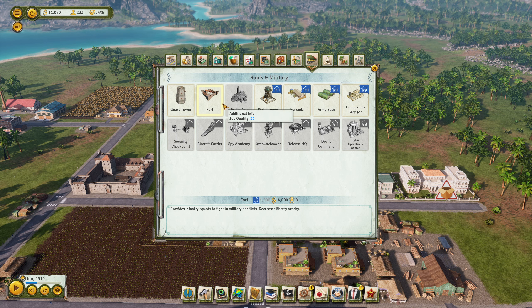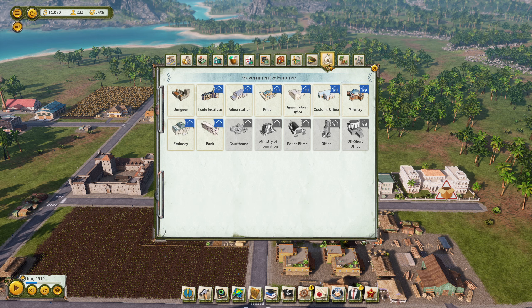Barracks is like forge, so I think I will exchange the fort with barracks. Army base provides a tank squad to fight in military conflicts - might be useful. Commando garrison - send commanders on raids to destabilize the Caribbean, fight guerrillas, sabotage superpowers, or go on a heist to acquire a landmark. I think we also need a garrison.